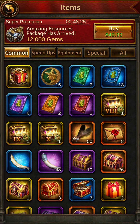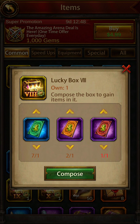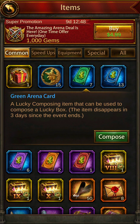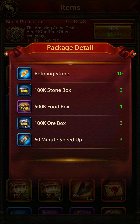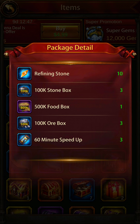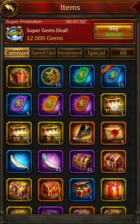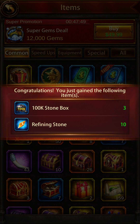Box 8's combination is green, orange, and red. Take a screenshot. Box 8 gives you refining stone, 100,000 stone box, 500,000 food box, 100,000 ore box, and 3 hours of speed ups in 3 quantity. Opening it — I got 100,000 stone box and refining stones. Good.